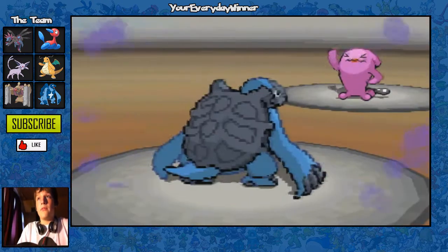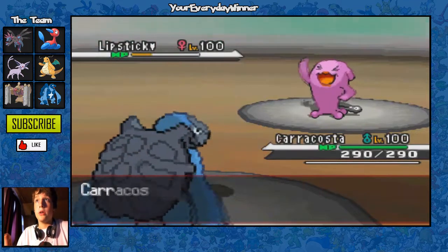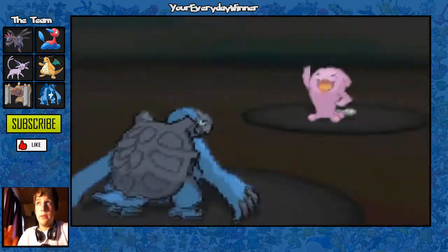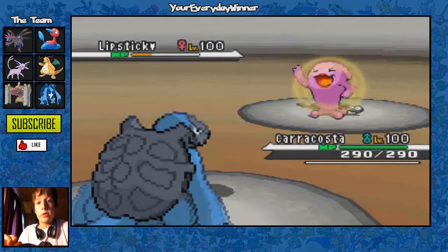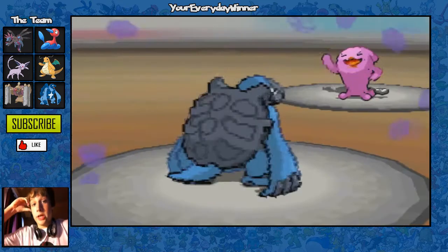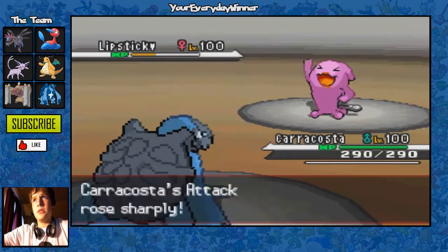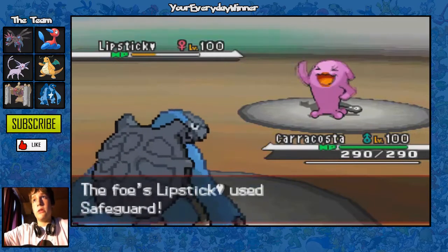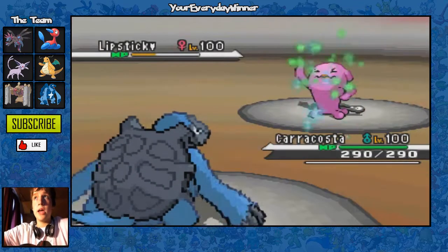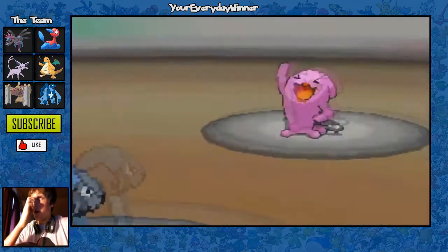Since Wobbuffet has no direct attacks, I go out into Caracosta thinking about setting up some Shell Smashes. I know Wobbuffet usually runs Miroku, Destiny Bond, Safeguard, and Counter. I already saw Counter, so I'm assuming he's just going to keep going for Destiny Bond. I keep going for Shell Smashes until he decides not to, and this turn he goes for Safeguard instead — which is really weird. I thought he'd go for Destiny Bond again since after one Shell Smash you'd want to attack.